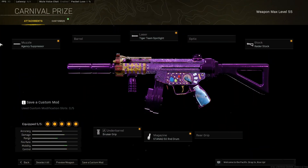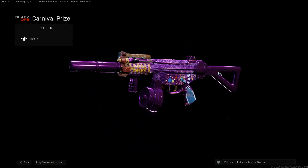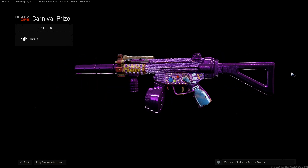So for the class setup for the Core MP5, you're throwing in the Agency Suppressor, Tiger Team Spotlight, Ready to Start Bruiser Grip, and a stagnant 50-round mag. And this plate diamond is just beautiful on it. Oh my gosh. I could just sit there all day and just stare at it because it's just so beautiful. You guys get what I'm saying.